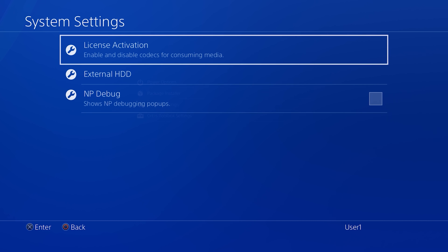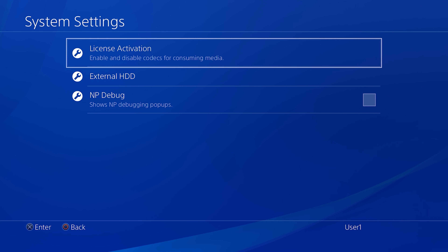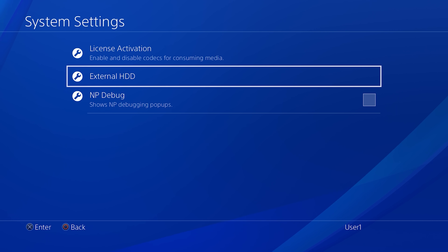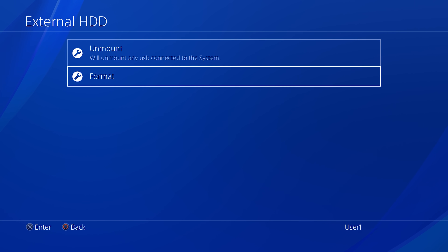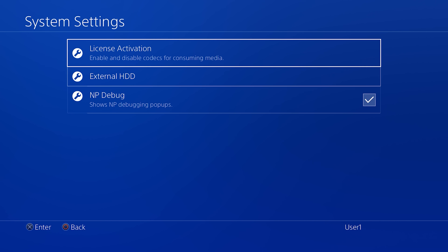You also have system settings - license activation for disabling and enabling codecs for media playing. Obviously external hard drives, so you can unmount and format your external drives. And also MP debug, which is for debug prompts that are normally just for dev kits and test kits, which you can enable here on a standard PS4.